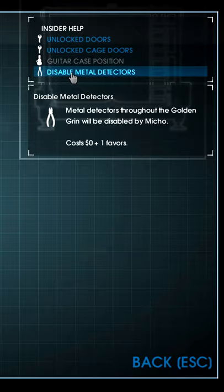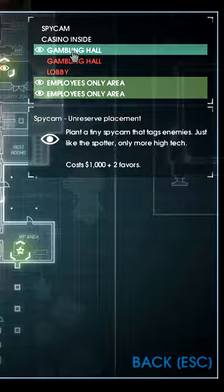Preplanning: locate guitar case to pool area, Heartbreaker Annie, disable metal detectors, unlock cage doors and doors, 2 employee area spy cams, 1 in the gambling area.